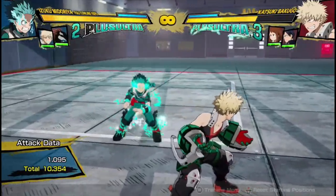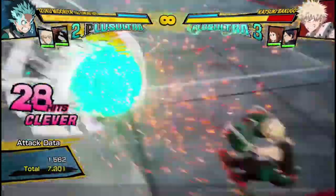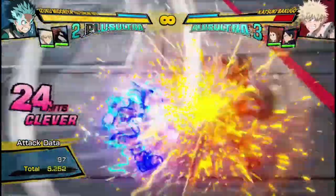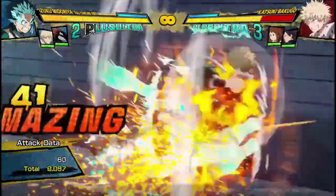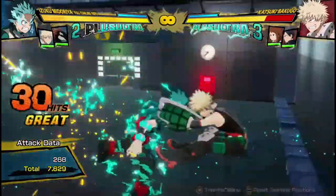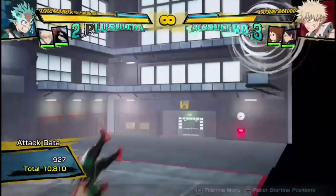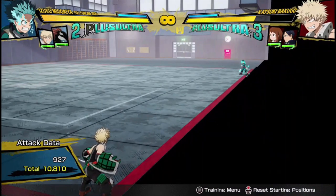But you can actually add in some red attacks and make it more optimal. So if I do this, dashcancel into the red attack, and then do this, it's gonna be even more damage. And I believe I can do even more damage if I let some more hits on this hit. 10,800 damage for a single dashcancel — pretty OP, and definitely top tier if you ask me.